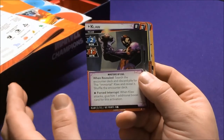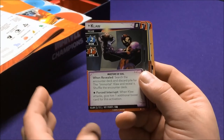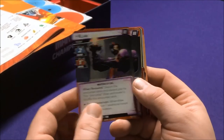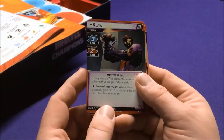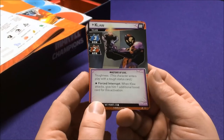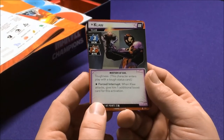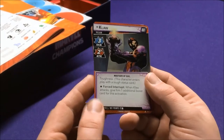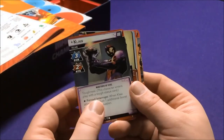Unlike Rhino who was all about attacking, Claw sounds like he's more about scheming and getting higher schemes. Masters of Evil 3: he gets Toughness, and when Claw is attacked, he gets one additional boost card for this activation. He goes up to 22 hit points.